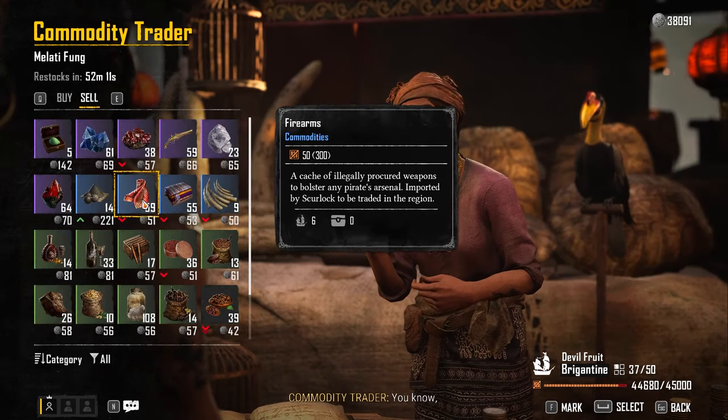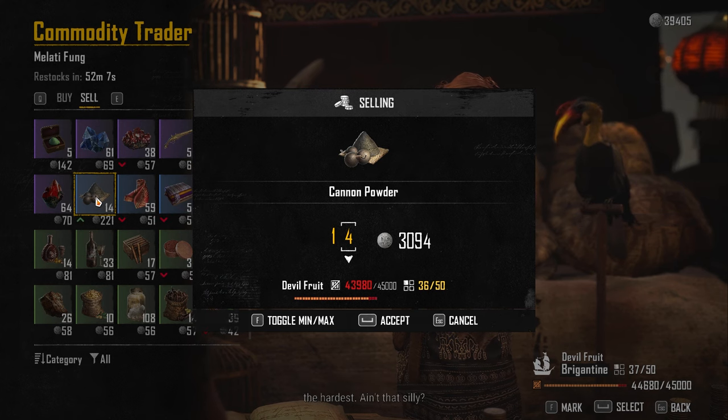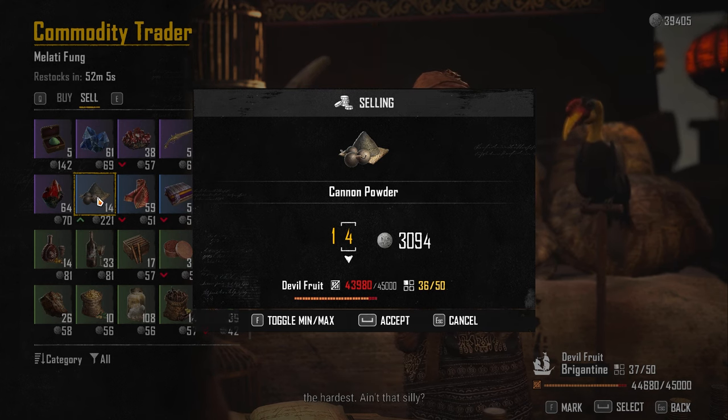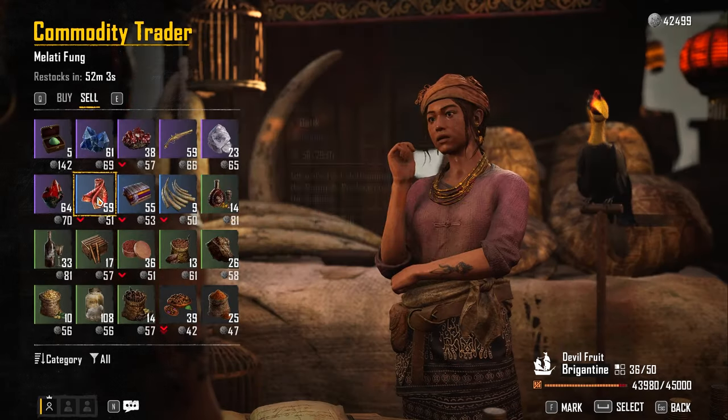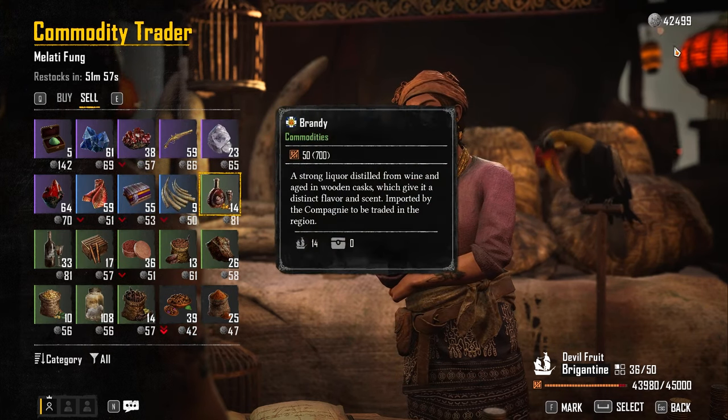You can go to every single other store on the den to double-check prices and maybe find a higher deal somewhere else. But generally the best option is checking out the commodity trader at the dens. Let's start with the commodity trader right here — speak to them, go to buy and sell, click sell. You can see a bunch of them will not have arrows, which is neutral pricing. The red arrow downwards means you're getting a low price; the green arrows upwards means you're getting paid pretty decently. Firearms right now is 219. We sell it for 1,300. Selling this as well gives me 3,100 essentially. All the ones with green arrows gone — we now have a bunch more silver.